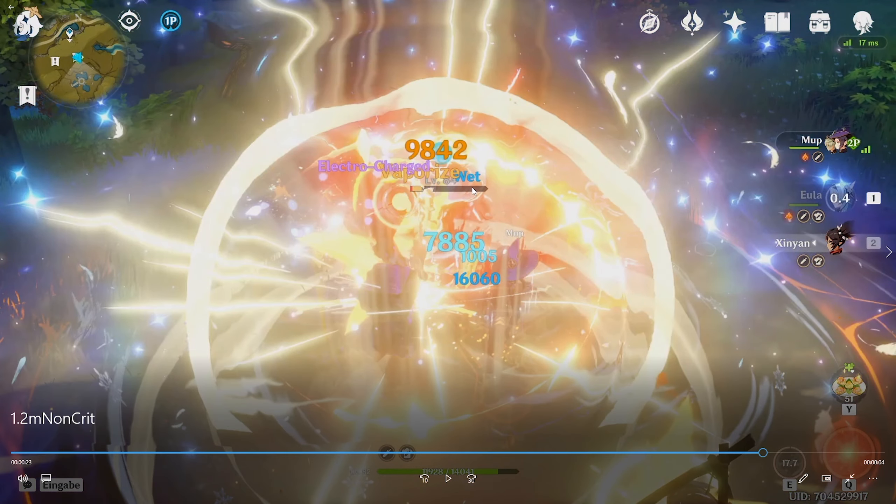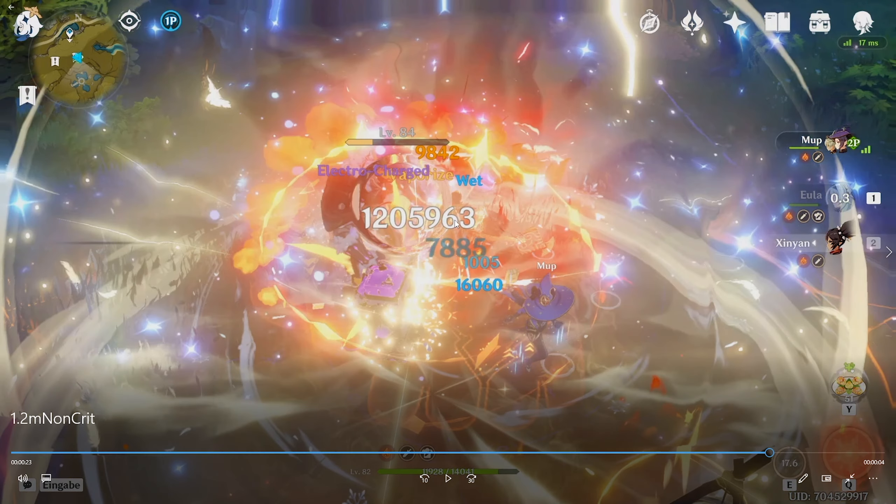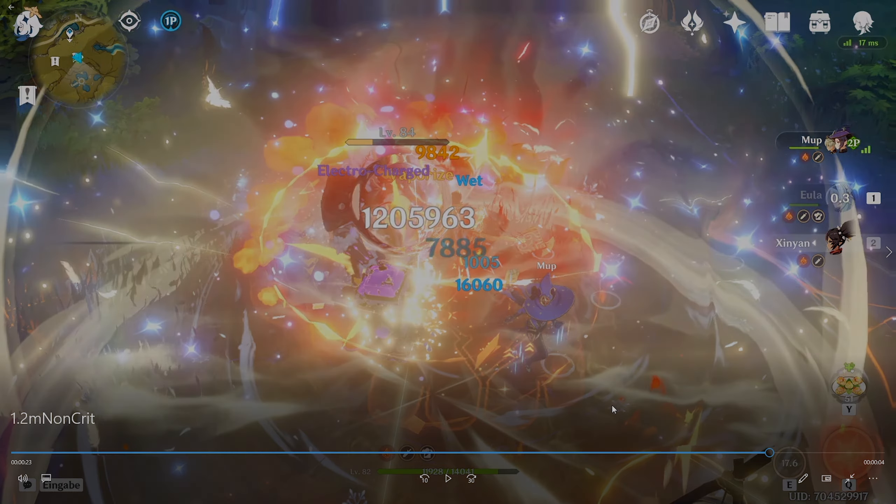I get the Wolf's Gravestone buff here because he's below 30% HP, giving a bit more damage so he's for sure below 25% HP for my Eula C4 to activate. And yeah, 1.2 million non-crit. This would have been like 4.5 to 4.6 million if crit — I have around 278 crit damage.